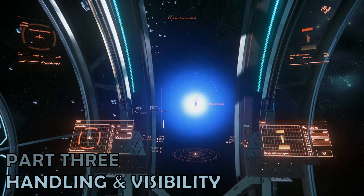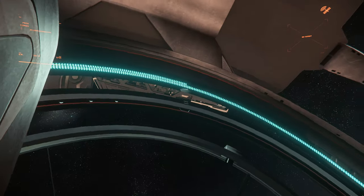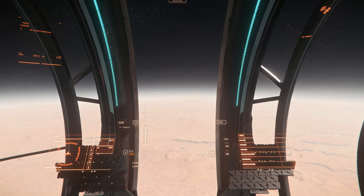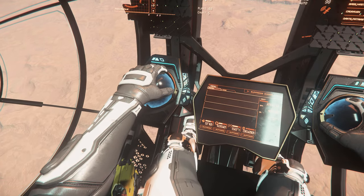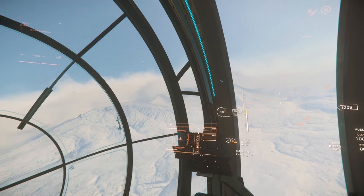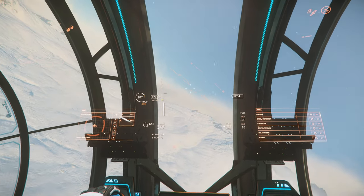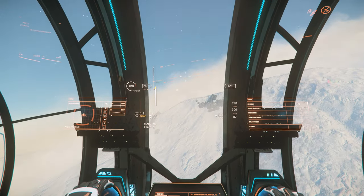Part 3: Handling and Visibility. Being in essentially a glass bubble, as you might expect, visibility in the Kartu-Al is really second to none. Your vision is largely unobstructed out to the sides and below, with only a sliver of metal blocking view above. Things change a little when it rotates into landing gear mode, but visibility is not likely to be a challenge in this ship.